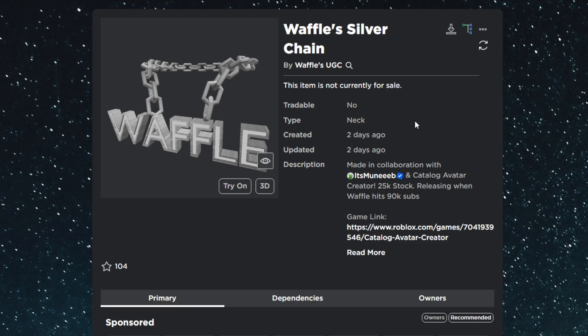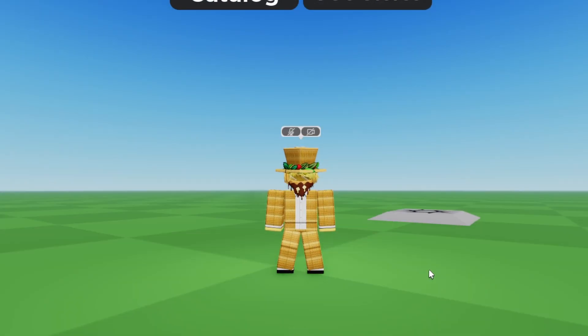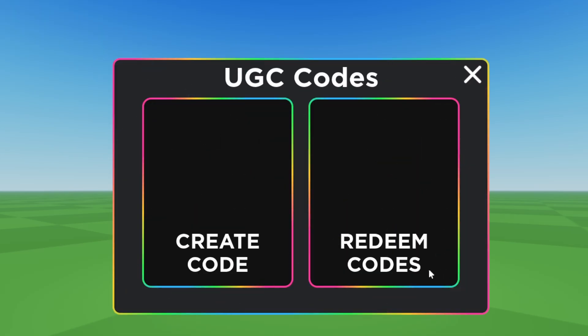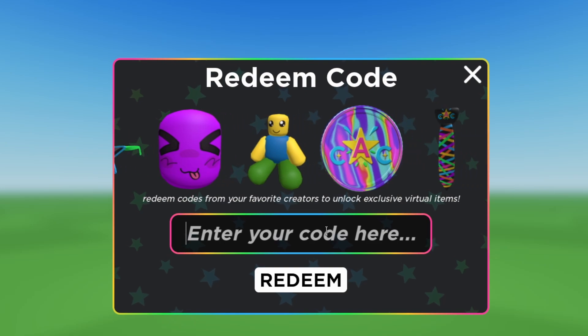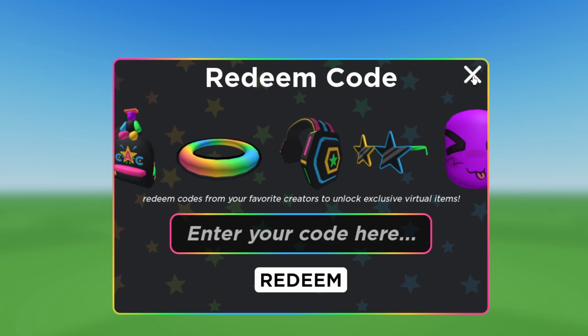Now let's go over how to actually get the Waffle Silver Chain. This item will also be in Catalog Avatar Creator — you want to join that. Once you're in Catalog Avatar Creator, type /redeem in the chat and hit enter. You will see a GUI that says 'UGC Codes.' Click on the redeem codes, type whatever code I give you guys, and it's as simple as that. It'll prompt you the item — it's very easy.